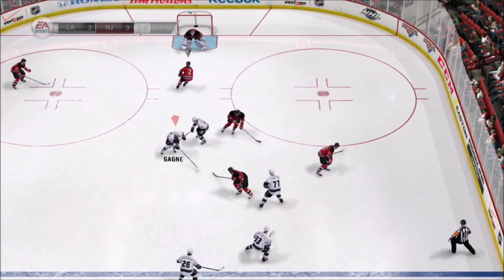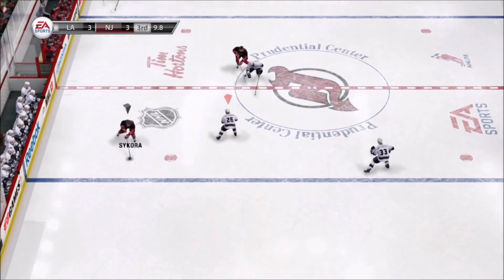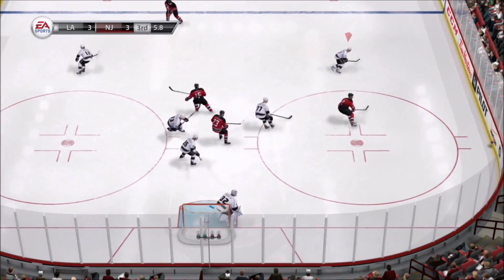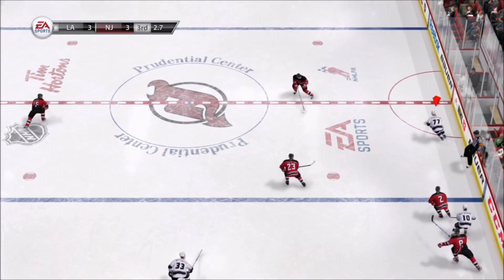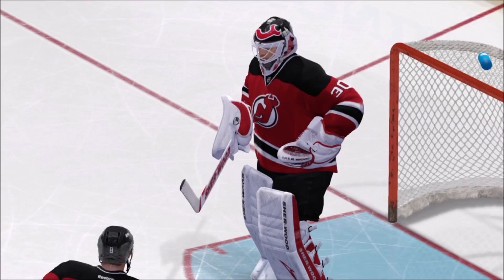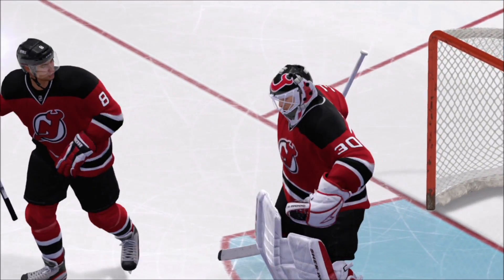Well, turnovers can often hurt, but this goaltender kept the pain to a minimum. That one covered some ground all the way up to the neutral zone. Nice wrist. That shot's gonna go wide against the boards — working hard up the wing. In with speed. And there's the horn — that's gonna do it. Neither of these teams gets a W out of this one.